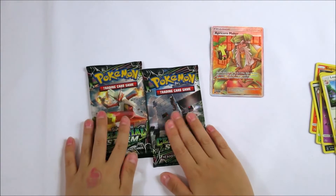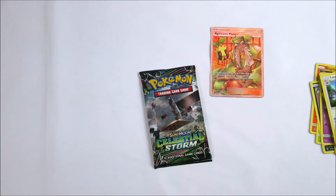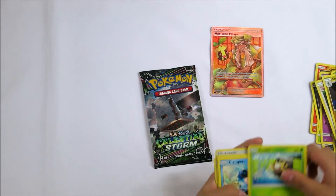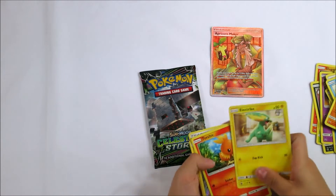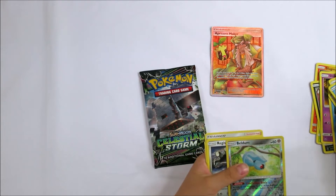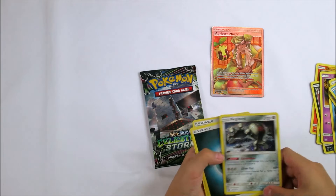And now I'll start opening the next booster pack. Turn on a sherman kit, wrap them on a pin, electric like a turn on, a shiny bird, and a bristle line.